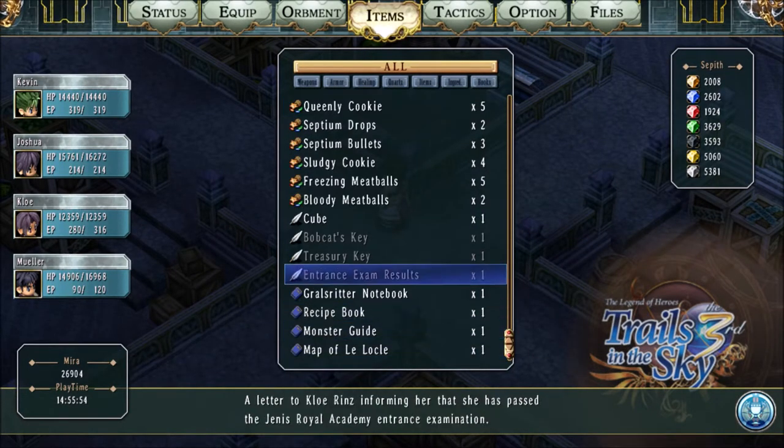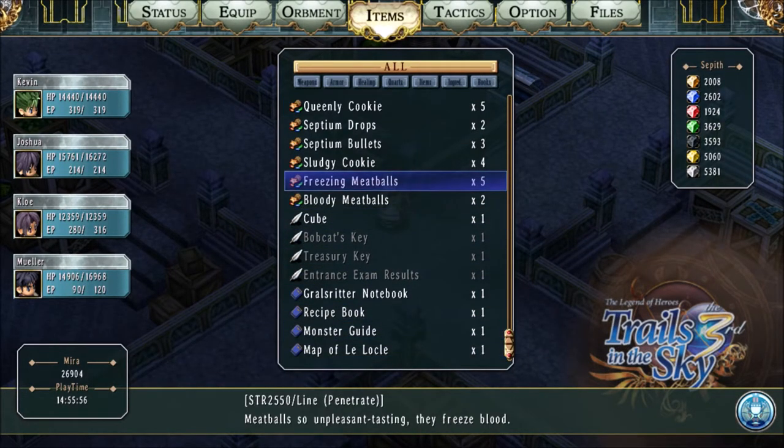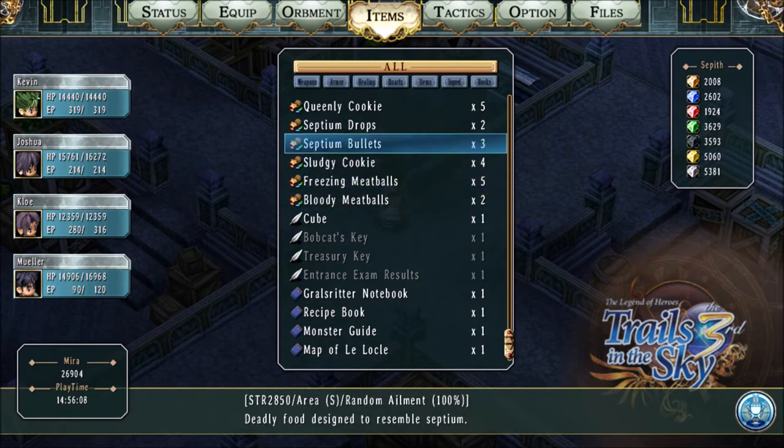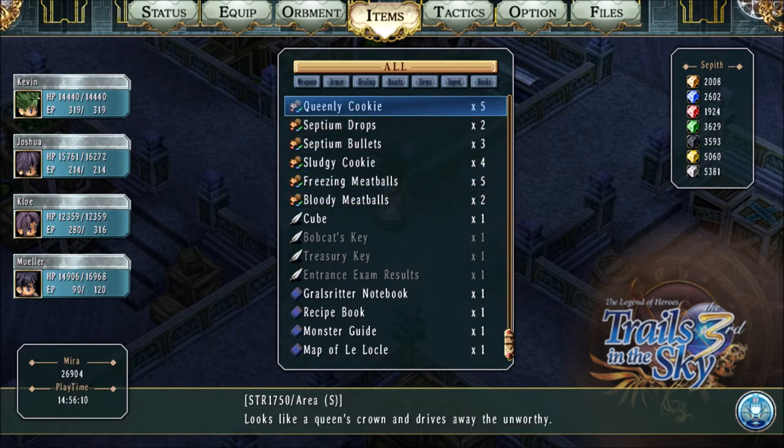Let's look at that attack food — there it is. The Freezing Meatballs deal 2,550 damage in a line. The Bloody Meatballs deal 3,150 damage in a line as well. It's just insane. You get the Queenly Cookies — 1,750 damage that hits an area.